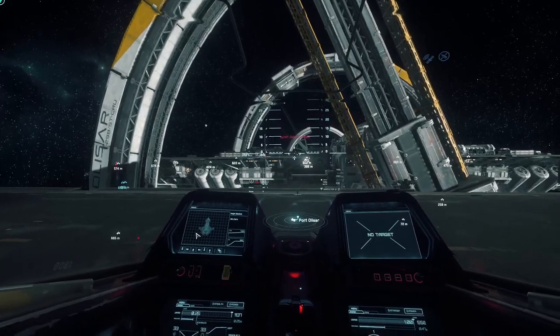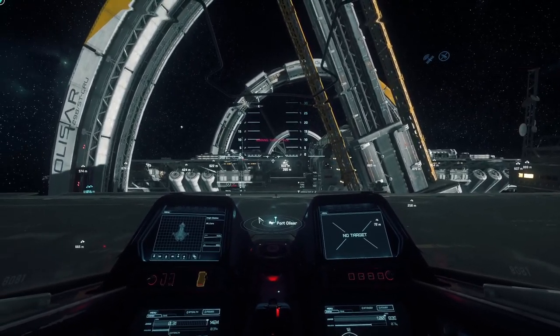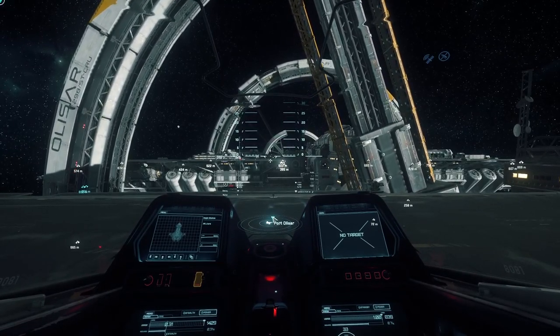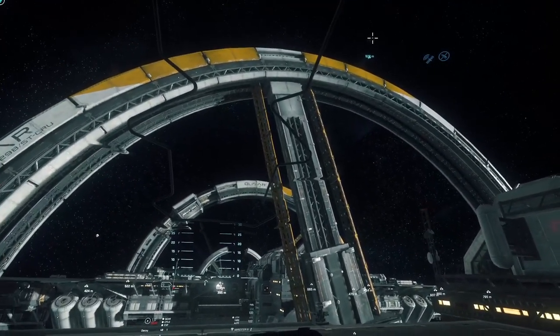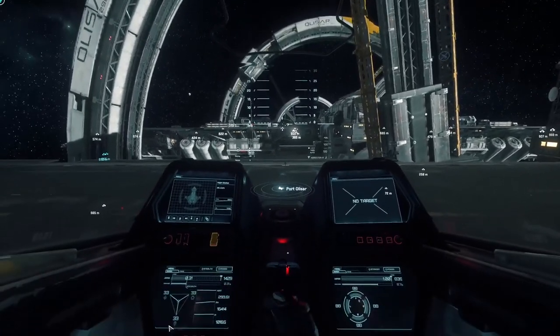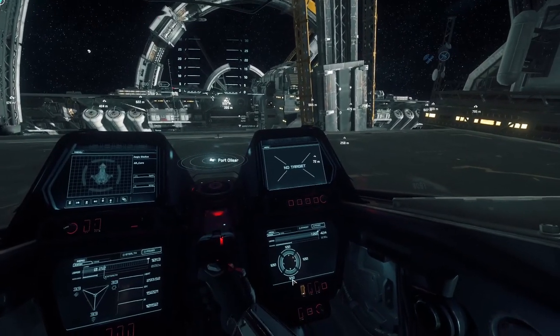So here you're going to see my shields start to come up. I don't have anything targeted right now. Your radar is here in the middle. You can see we have one friendly ship. That arrow indicates they are currently above us and onto the side here, so we look up and there they are. The shield's coming up here — looking good. We have our shield strength here. We are now at 100% on all shield faces.